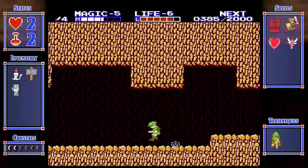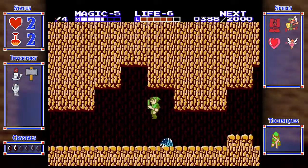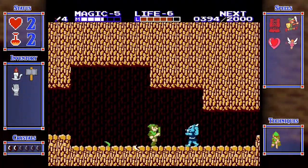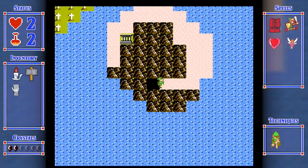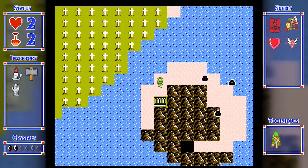We can finally kill these guys with a downstab now. Or I could just miss completely. They don't give a lot of experience, so it doesn't really matter. Regular armies are definitely getting easier with a strength of four, though I'd like to get a little bit higher than that. No more battles - only palaces.